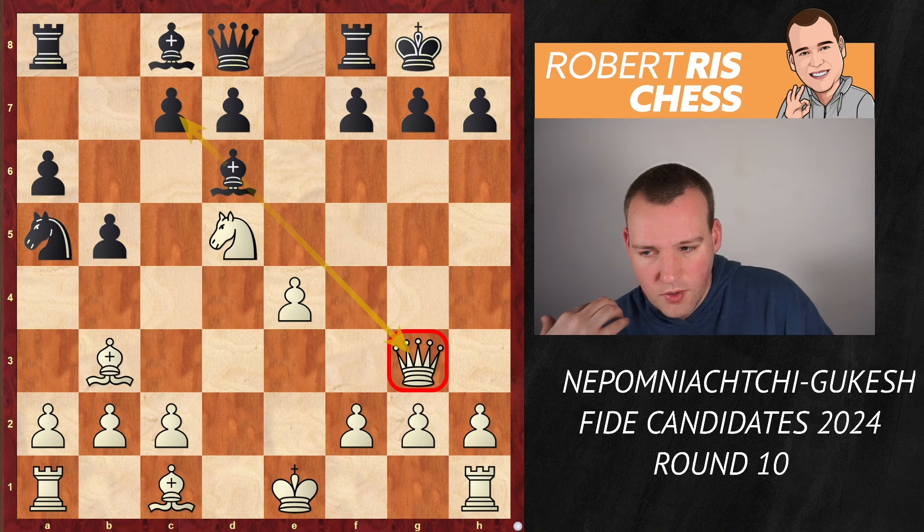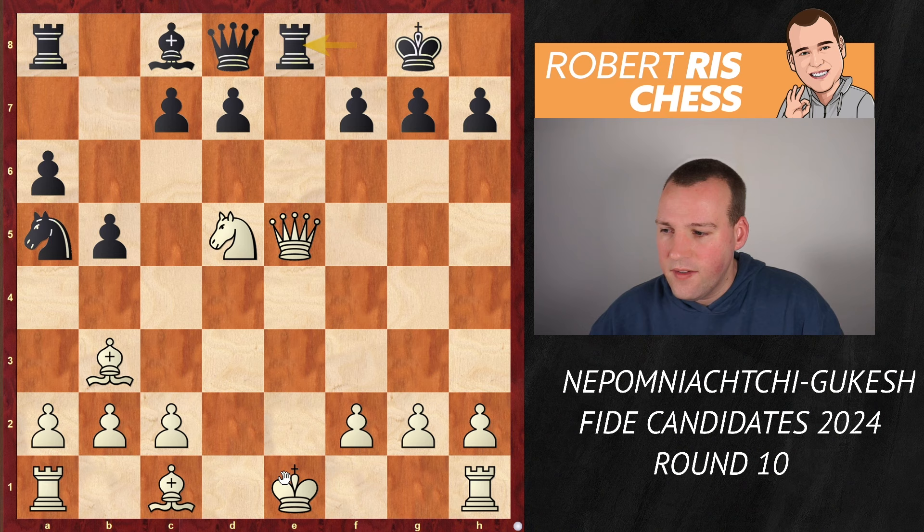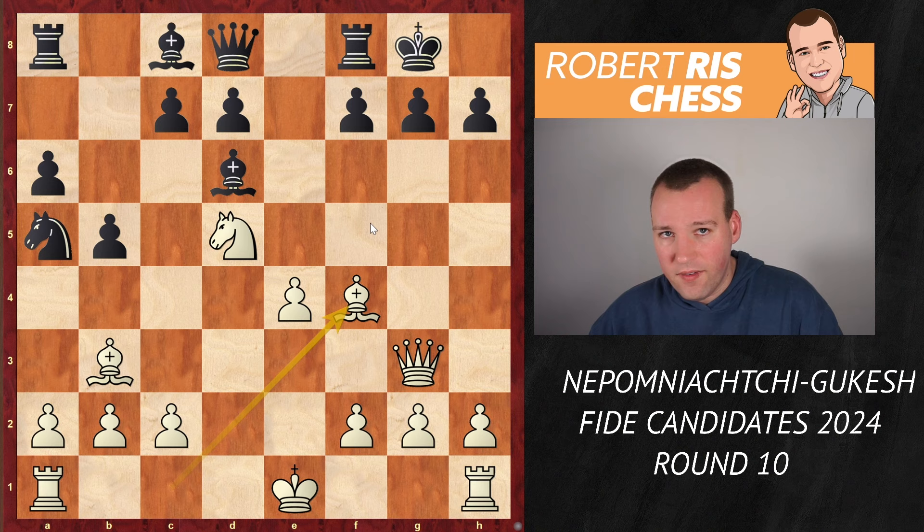Now you wish you could just gain another tempo by playing the move e5, but here we see the problem of White's play: he hasn't castled yet. There is the move Bxe5, Qxe5, Re8, and the queen will be lost. Therefore, after Bd6, White cannot kick the bishop away with e4-e5 and played Bf4 instead, but these simplifications make Black's life much easier.